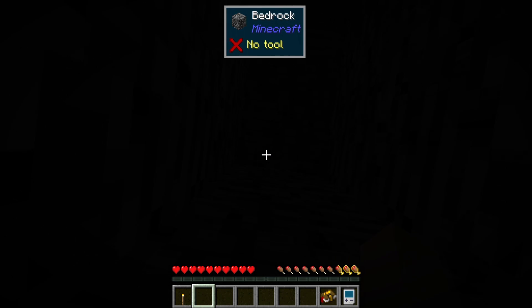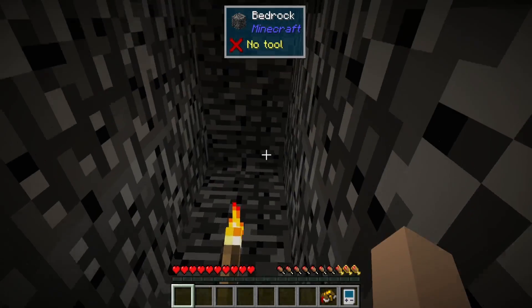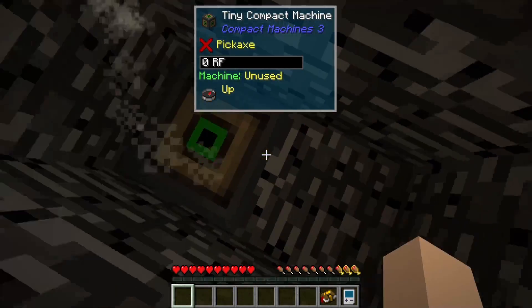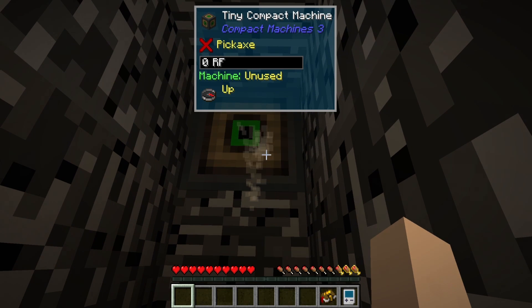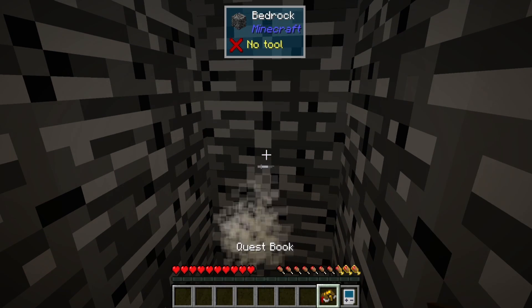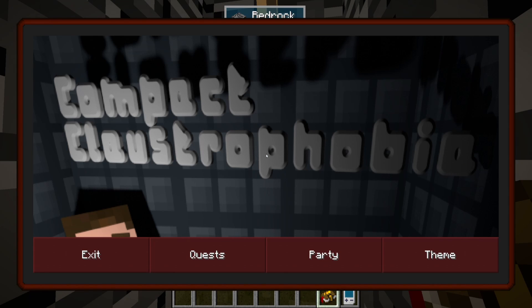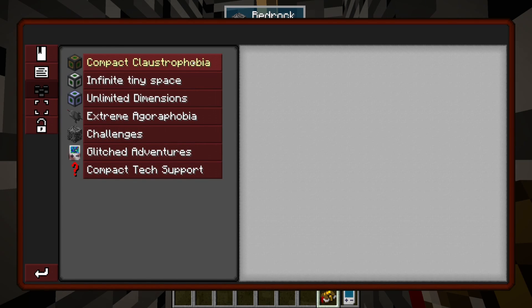I am in bedrock right now. I have a torch and a tiny compact machine — I've heard about this mod pack. I have compact machines but I'm not sure what they do; I know they're compact, that's all I know. I have a quest book. This is the Better Questing mod. Quest lines: Compact Claustrophobia, Infinite Tiny Space, Unlimited Dimension, and there's even a rocket ship!